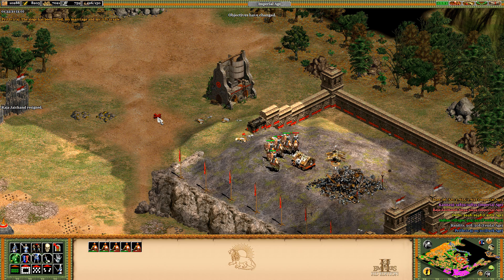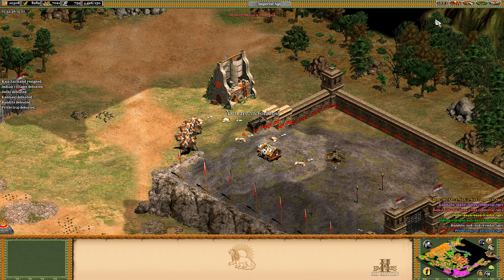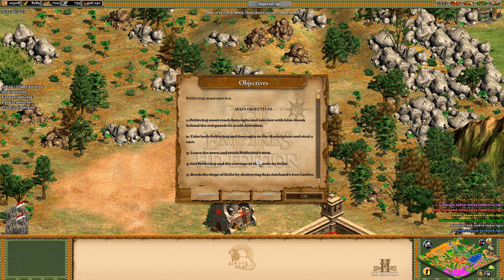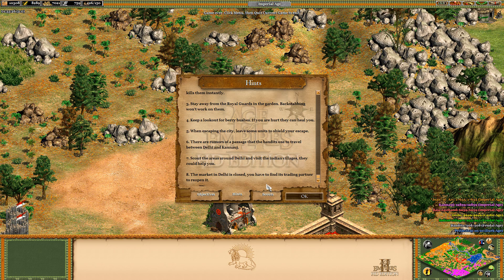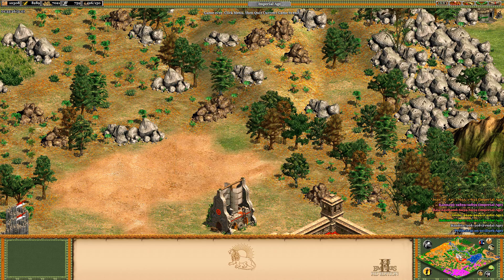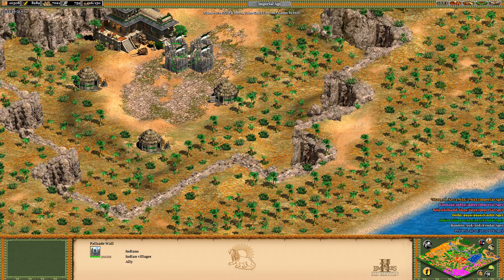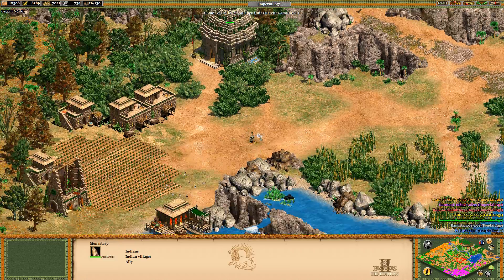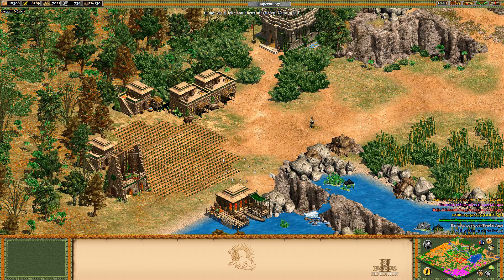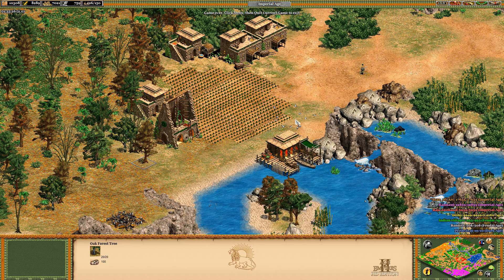The siege has been lifted! My marriage and my city is safe. I got an achievement — Century Castle Collection, with a picture of a castle and a 100 number. Maybe it means I've taken out 100 castles in my lifetime. We did miss two villages — my bad.